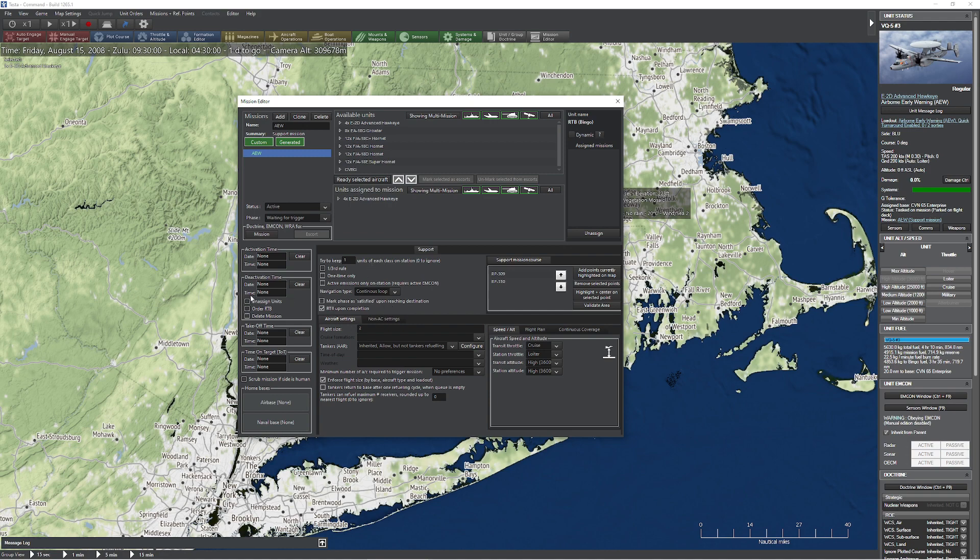Another thing that we got, which is fantastic, is that at the end of missions now when you deactivate, you can actually unassign the units, order them to return to base, and delete the mission itself. This is amazing because now you have the ability to create entire massive sets of missions, and when each mission aircraft is done, they can come back to base, deactivate the mission, and activate them for the next mission that they could be going on. It's really, really cool.